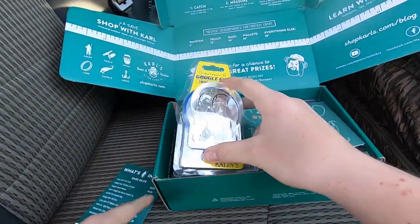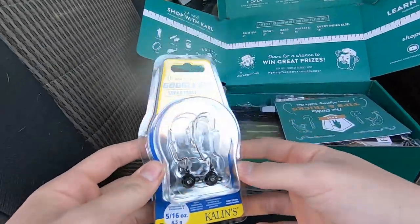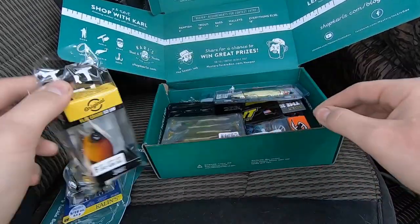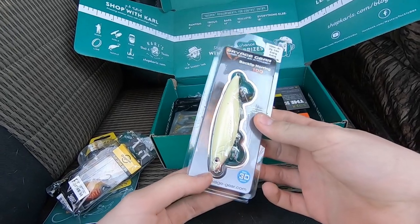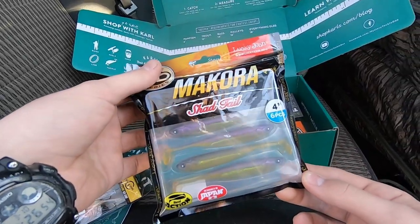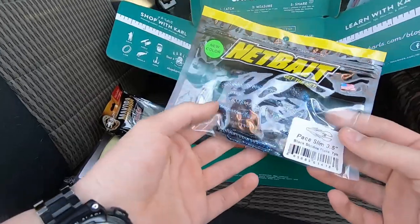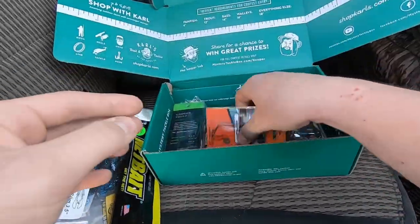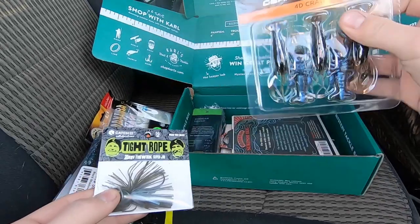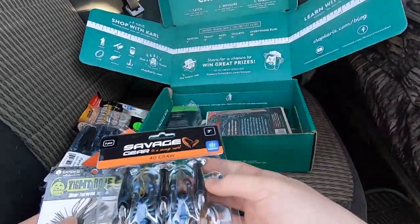Alright, let's see what we got. We got a rattling googly-eye swing football jig, that's pretty neat. Okay, flat crank, that's pretty cool — this one has like a smaller bill on the top. Savage Gear — if I ever saw this in store I would not use it, but it has an underspin tail on the back. These look like they're for ocean saltwater fishing. Shad tail, just little swimmers. Then we got some Net Bait black and blue, which are cool, and then some wide-gap hooks. A mini jig — this is probably what I'm gonna be throwing.